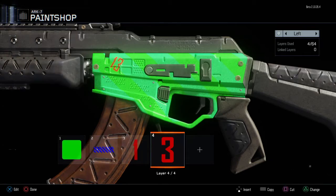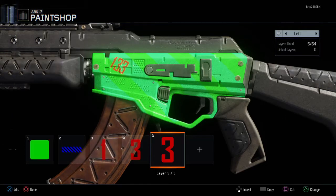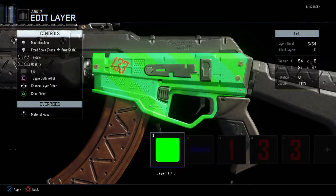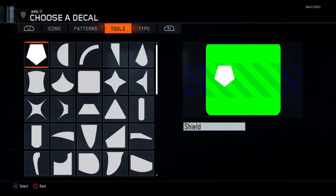If you want to repeat a certain shape, press the touchpad to copy it and then press Options to paste — it'll appear in the same place on the next layer up. The layer system determines what goes in front of the others, so if you move a shape up in the layers it will start covering the other shapes. That's what the layer system does.